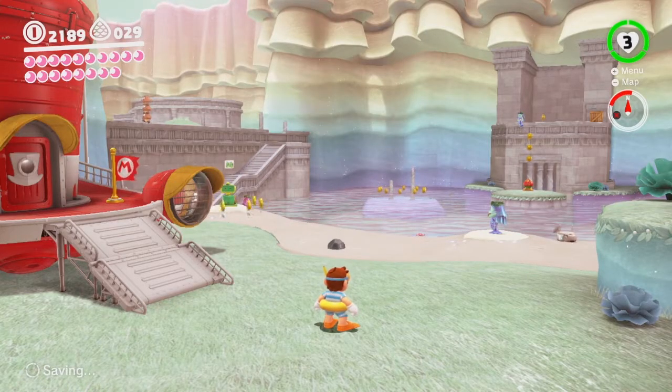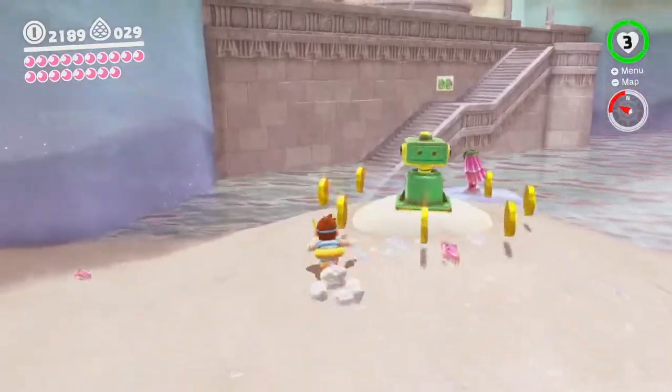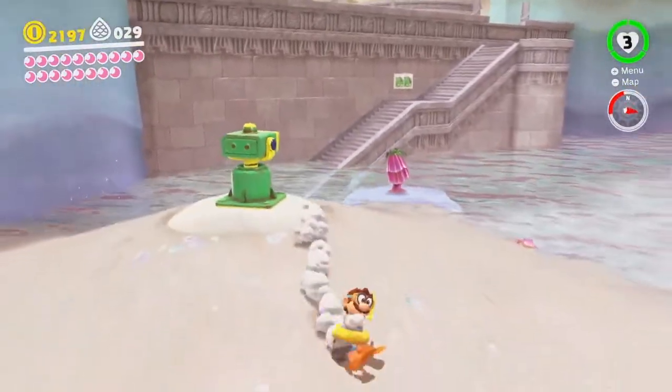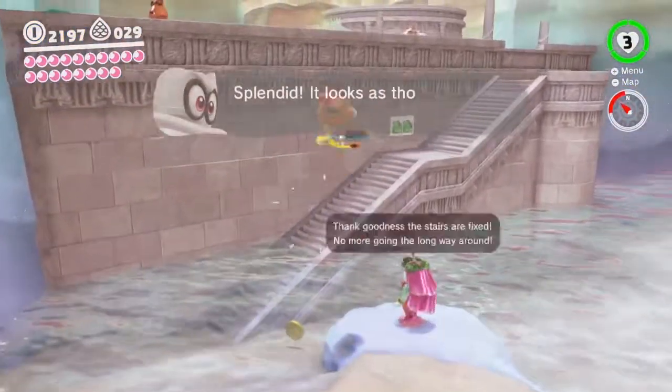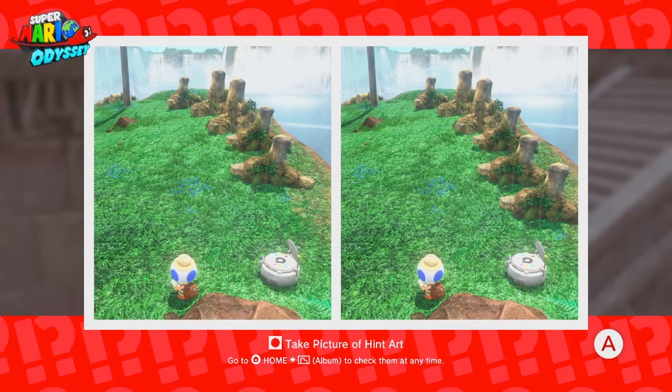Hey there everybody, KoPiki here. Welcome back to more Super Mario Odyssey. In the last episode, we managed to defeat Hopper — or what's his name? Topper. He goes by a lot of names; his name just keeps changing. But we got ourselves a little bit of an introduction here to the Picture Moons.